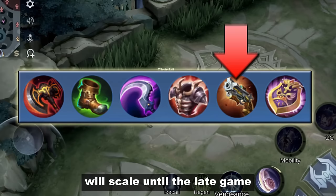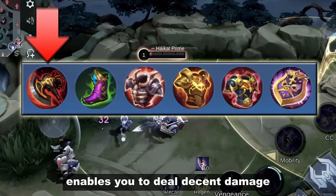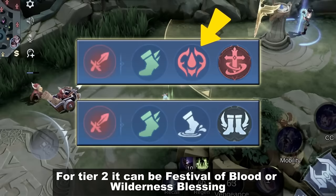Hunter Strike is a perfect tool for giving her that much-needed movement boost. The second build is going full defense except for War Axe — its true damage enables decent damage even though the rest of your items are defense. For emblems, I prefer Fighter for the extra defense and spell vamp. Tier 1 is Agility for movement speed. Tier 2 can be Festival of Blood or Wilderness Blessing. Tier 3 is either Brave Smite or Quantum Charge.